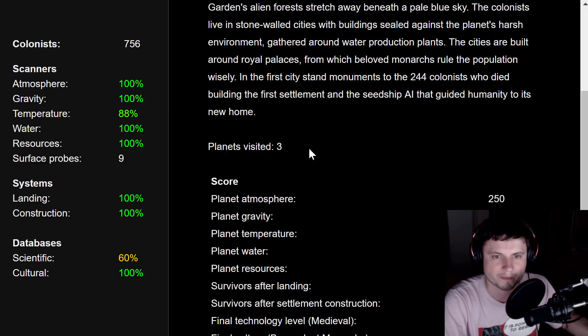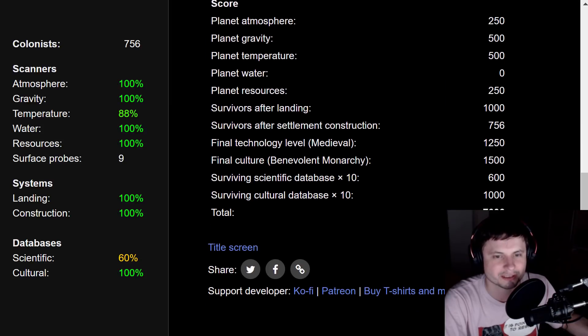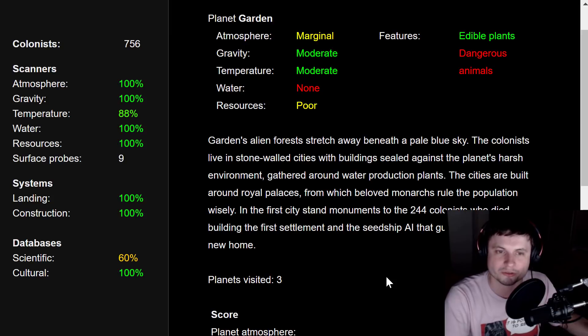In the first city stand monuments to the 244 colonists who died building the first settlement, and to the seed ship AI that guided humanity to its new home. We visited three planets and here's our final score: 7,606. That's the end of the game — but here's the beauty of it: every time I've replayed it over the past 15 or so times, the storyline is always different, and this is what makes me want to come back every time.